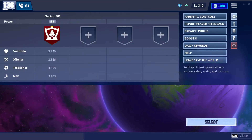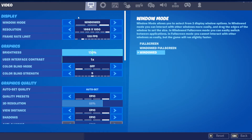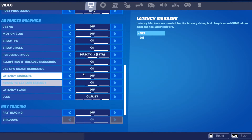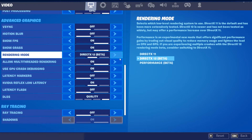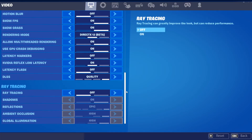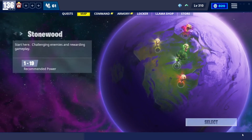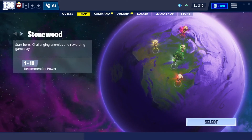Oh yeah, Performance Mode — if you want to get Performance Mode, go into your video settings and scroll all the way down. You should see a rendering mode option. Mine's not on DirectX 12, but you can change it between things. Yes, that's fun.